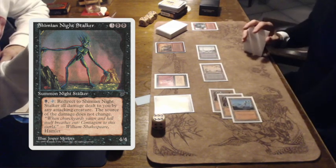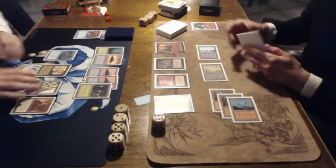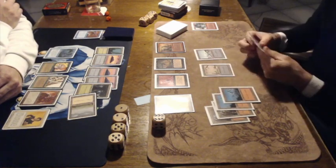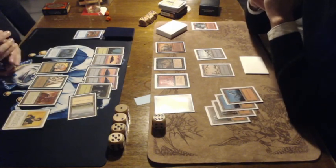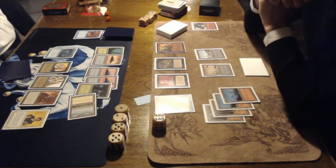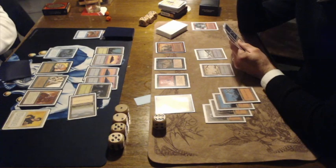Oh, this is cool — a Sengir Vampire... actually it's a Sengir Night Stalker. I've actually never seen this card in a game. It's a 4/4 creature with an ability: Swamp and tap, redirect to the Night Stalker all damage dealt to you by any attacking creature. So even if Ron can find a flyer and deal some damage through the air, Nick can actually save himself using the Night Stalker's ability. How cool is your board state — the Night Stalker and the Abomination together.